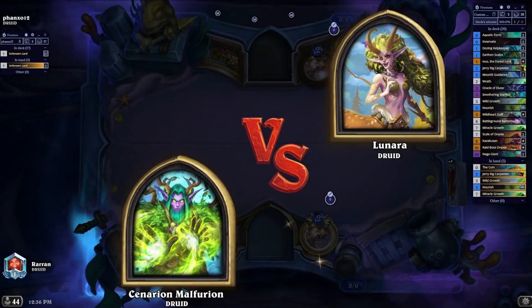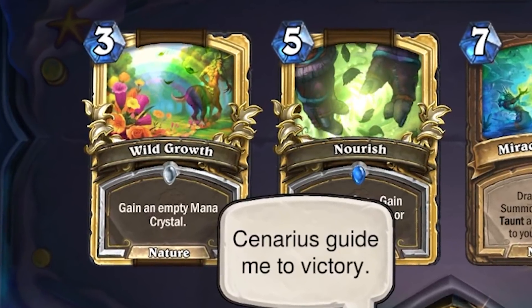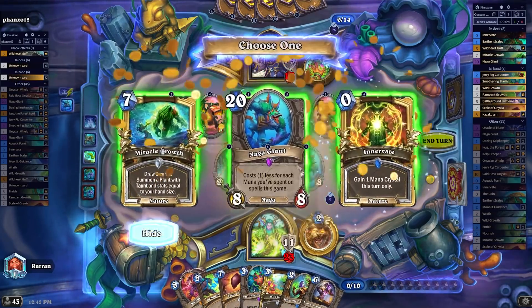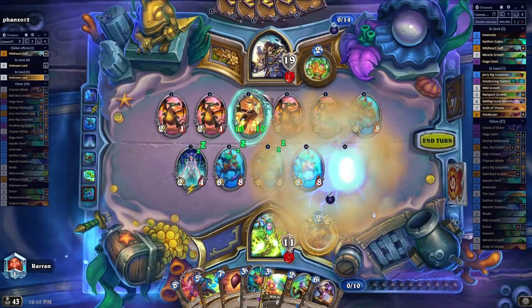So remember when we thought rotation was going to fix Druid? Well, it kind of didn't. Druid's been doing the same thing for quite a while now. Their basic game plan is to get ramp early on and then just win the game because they have so much more mana than you do. And now more than ever, we're starting to witness the fact that Druid has gotten really consistent with drawing the ramp. But in my opinion, there's even a bigger issue.